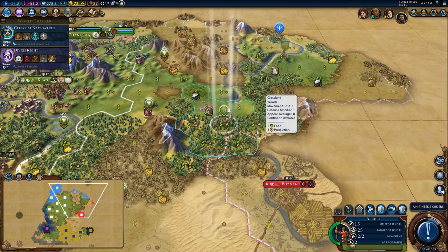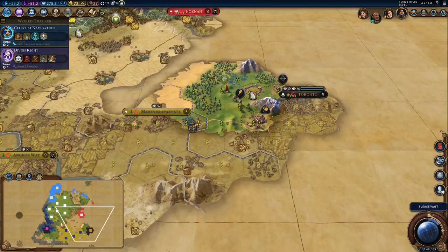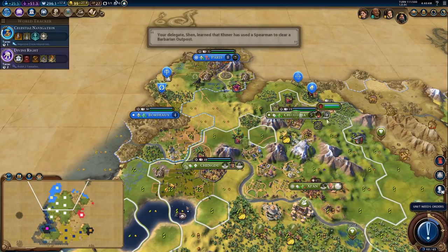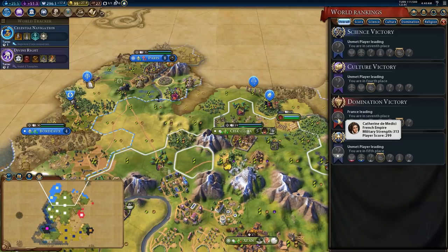Position yourself on the bananas and we're going to back you up a tile. France considers the promise I made to them broken. I'm not going to trade for that luxury because I actually have a copy of it in my lands. I need fog busting. France wants war — France wants blood again. Has our army score gone up? It has, it has gone up a lot — that's really bad news.